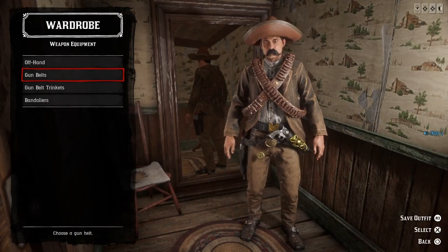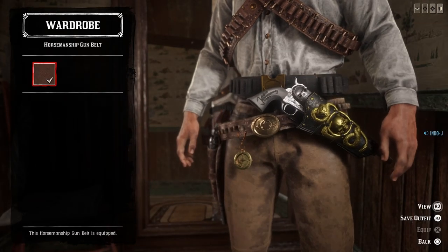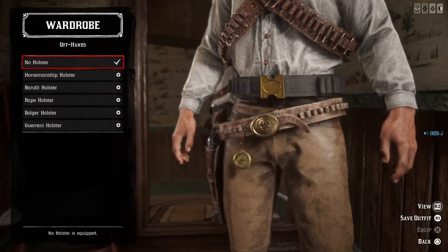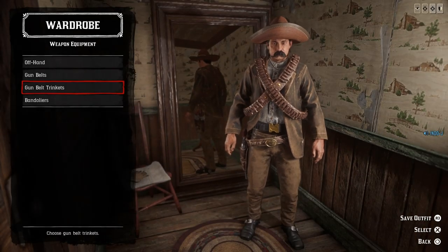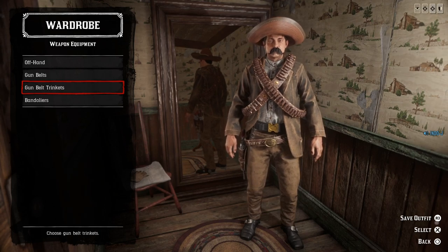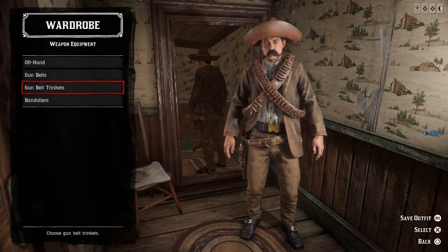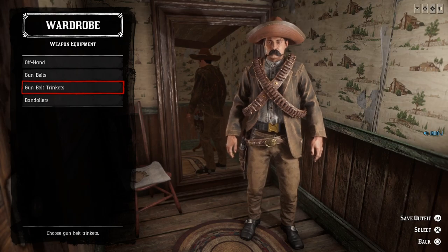This is how the Pancho Villa outfit looks like. Let me switch to a brown one and put off the offhand holster and gun belt trinkets. That black part you have to buy from Madame Nassar — the other gun belt above — because Pancho Villa had two gun belts. You can only get it in black and not in brown, which is a pity.